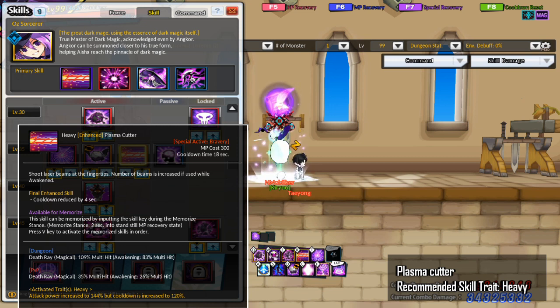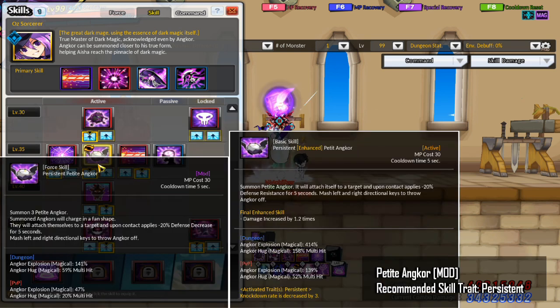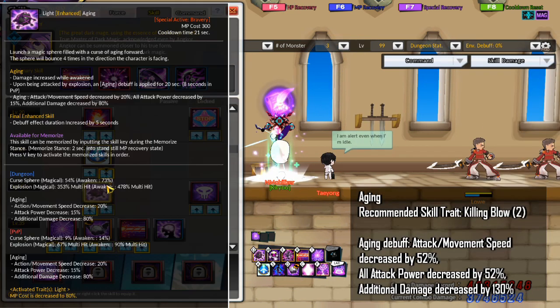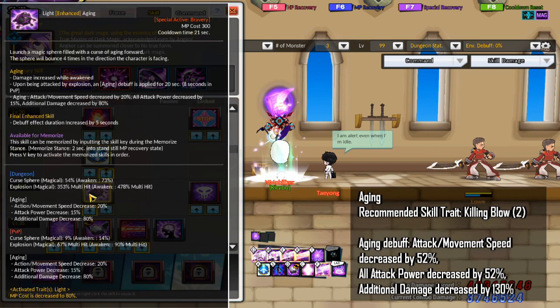Plasma Cutter is also good for getting Awakening Beads. For Poisonous Cloud, you want the Empowered trait. For Petite Anchor, bring the mod version of the skill with the Persistent trait. Summon Anchors will charge in a fan shape, attach themselves to the target, and attack every 1 second, reducing Magical Defense by 20% for 5 seconds on hit, then explode. The attack deals Flash damage and can apply the debuff to nearby enemies as well. For Aging, you want Killing Blow 2 — upon being attacked by an explosion, an Aging debuff is applied for 20 seconds.